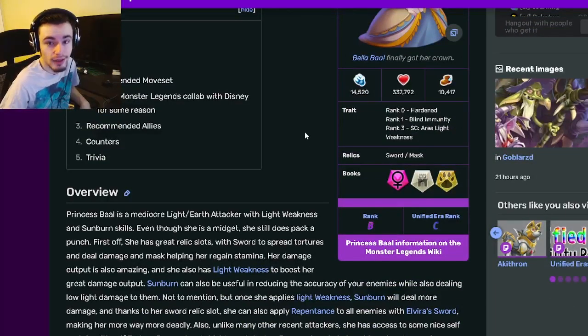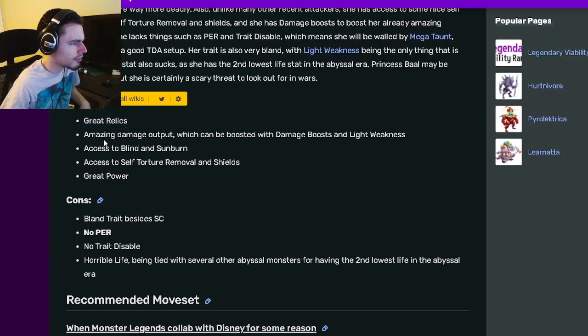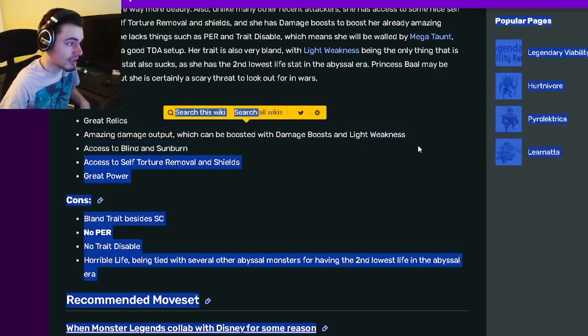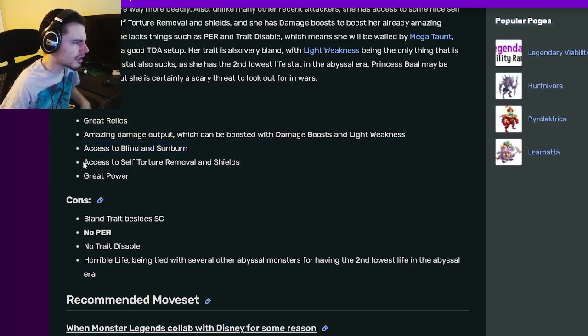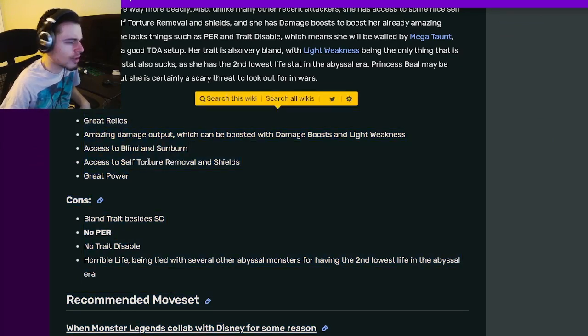Sword and Mask are really good relics. Her pros are great relics, amazing damage output, which can be boosted with damage boosts and light weakness. She has access to blind and sunburn, she has access to self-torch removal and shields, and great power. All those things are really great for an attacker.